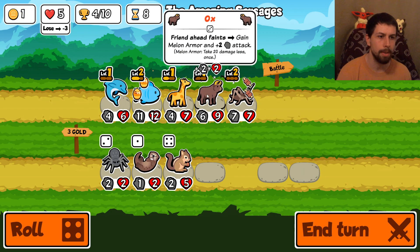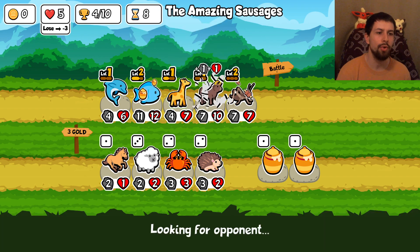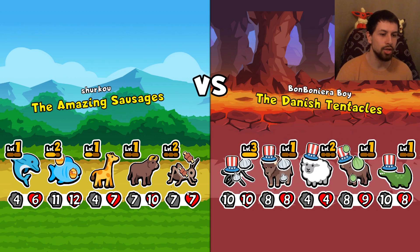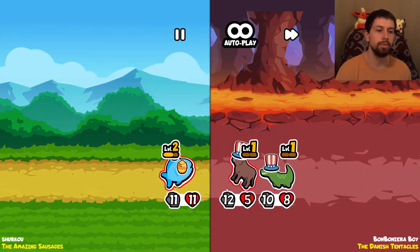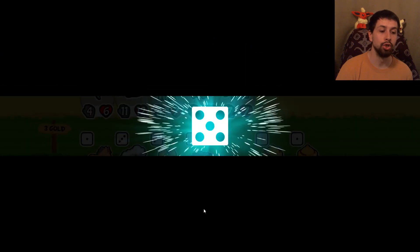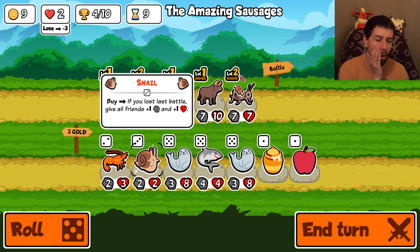We're looking good here - this is a big Ox already. We reroll. We don't need this honey. We just end the turn and the giraffe keeps buffing the Ox. Now the best buffer is the monkey, which gives the front unit plus two plus three, which is insane. You always want to use monkey if you can. The Ox synergizes well with pets that summon stuff. I got destroyed right there - taking a fat L. Three losses here, we only have two more hearts.